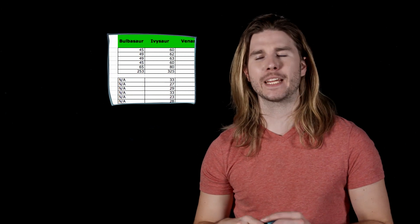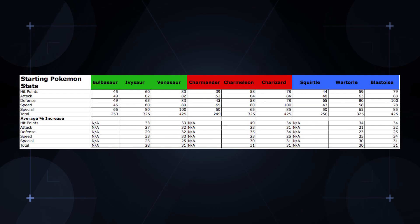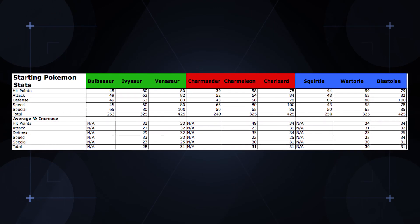It turns out that the starting stats aren't much help. Although each Pokemon has strengths and weaknesses, relatively speaking, in terms of total statistics and how those statistics increase as they evolve, all three starting Pokemon are pretty much dead even.